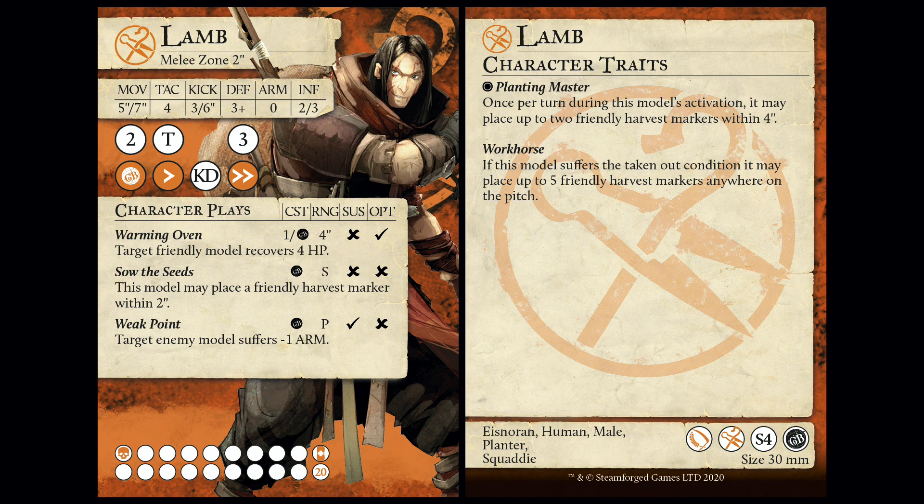It's 2-3 influence for a planter - that's about right, they're usually 2-3. Playbook: 2 damage on 1 - that's a planter. Reliable damage, I love it. Who needs 1 damage? Momentous play on 1, tackle on 2, momentous push on 2, knockdown on 3, and a 3 damage, or a momentous double push on 4.